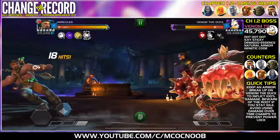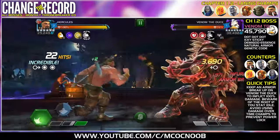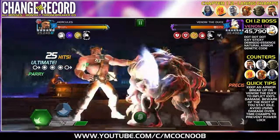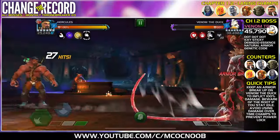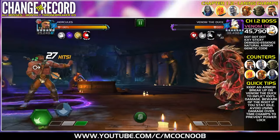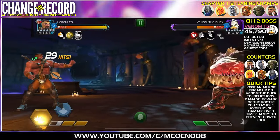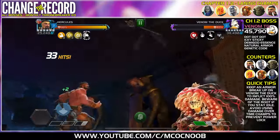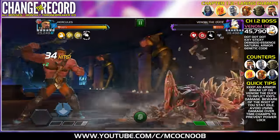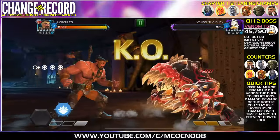I brought in Hercules with synergy with Khamala and Infinity War. You can bring in King Groot, Angela, or Cosmic Ghost Rider — any champion that can apply Armor Breaks and you should be good. The lane champs are also Cosmic champions with Armor Break, so you can use the same champions for the lanes. The more Armor Breaks you have, the faster you get your Furies and you can do more damage. With Hercules it was a really quick takedown on Venom the Duck.